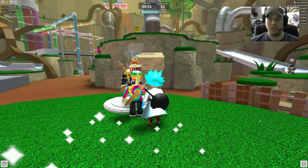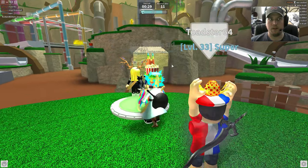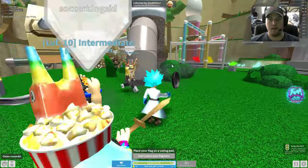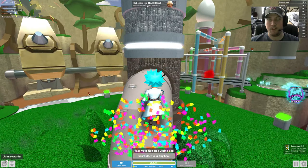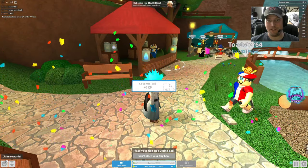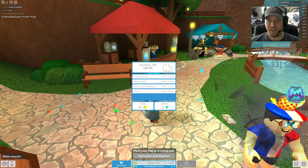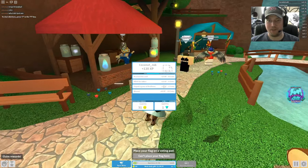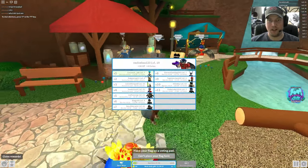Now as soon as we get up here, we need to take out the killer. Where is he? Right here. And look, there it is. There we go. Collected Gladiator. Victory! And there we have it, everyone — that is your Gladiator egg.